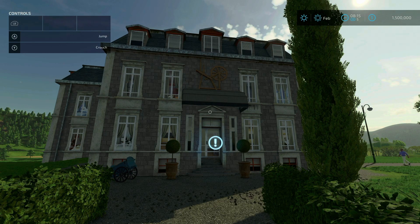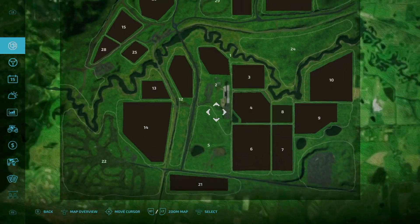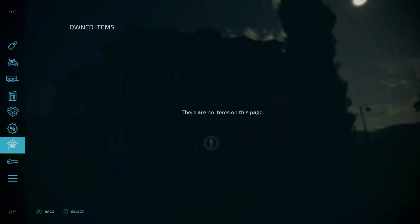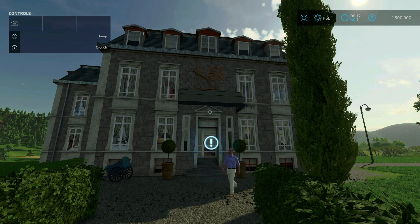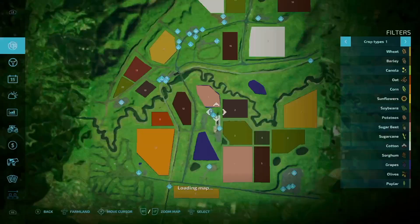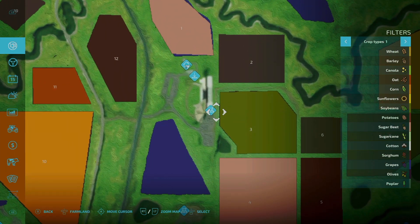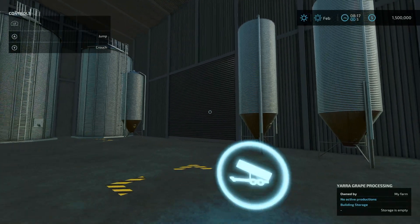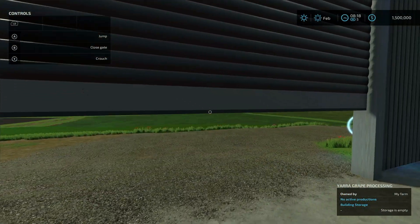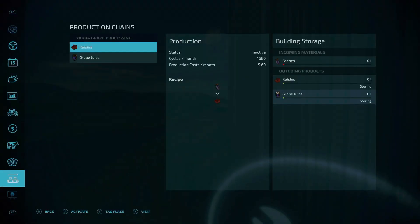Added home and grain processing to the other farm modes. So I am in farm manager — as you can see here, 1.5 million dollars to start out with and really nothing that I own. No vehicles. But you can see we do have access to the home sleep trigger and the grain processing right here, and yes I can open it.